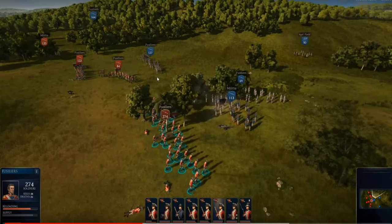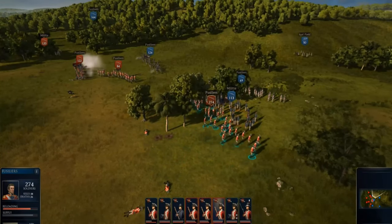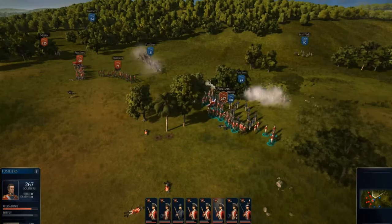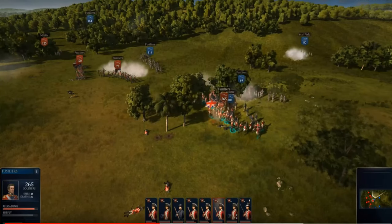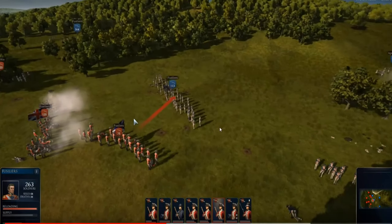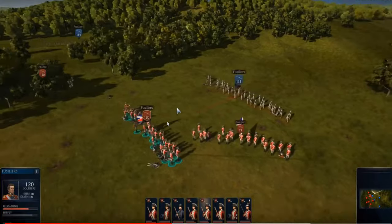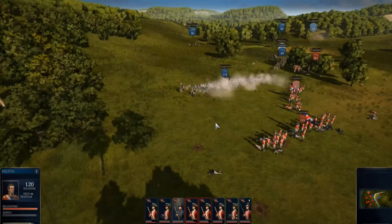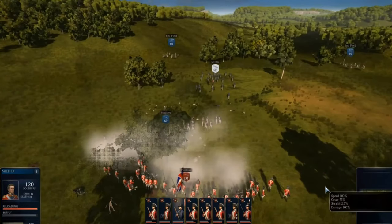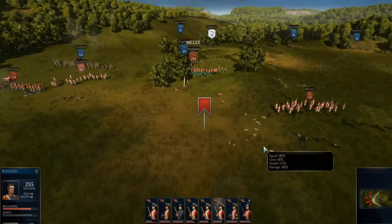We're going to be able to take a more detailed look later when I look at the text post, but we'll get to that later. The Americans — they've got their fusiliers, or their militia I mean — getting into melee with the British fusiliers. This looks a lot like Ultimate General turned 3D.